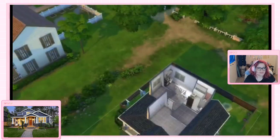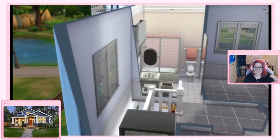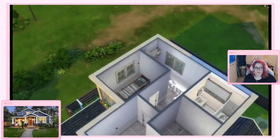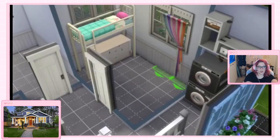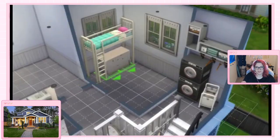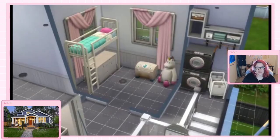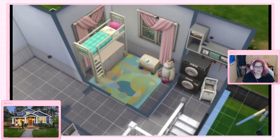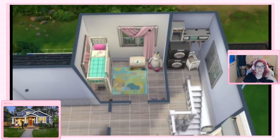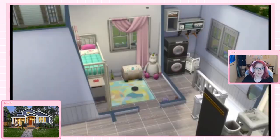I've gotten into the habit of, if I have a house with two stories, putting a laundry room in the little hallway area that the two stories creates once you start setting up the rooms. It's just such a nice little spot to tuck it away. And since in The Sims you don't have cars and can't really make real garages — you can make rooms that sort of look like garages, but since you can't do it properly — in a real house the laundry room would usually be in the garage, so I just put it in the hallway.